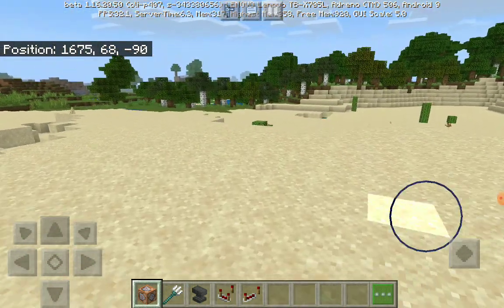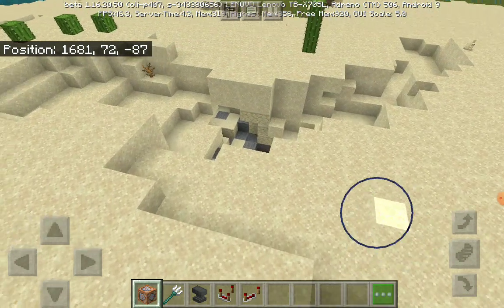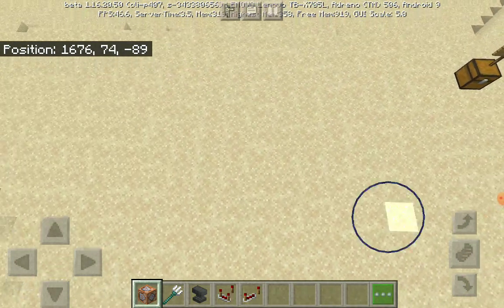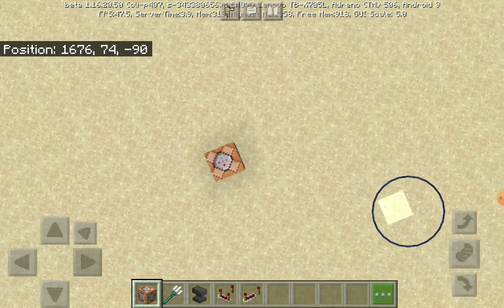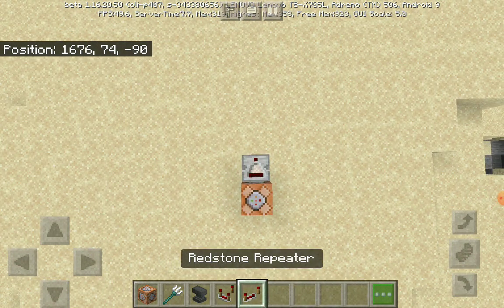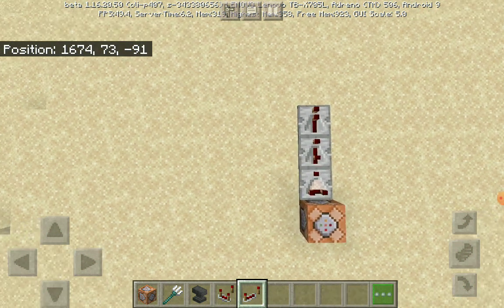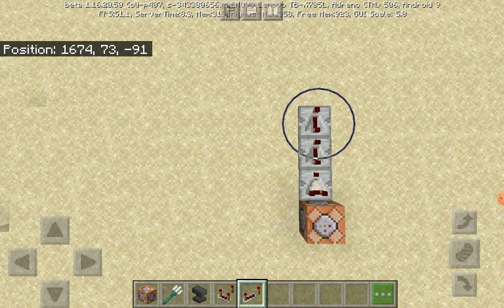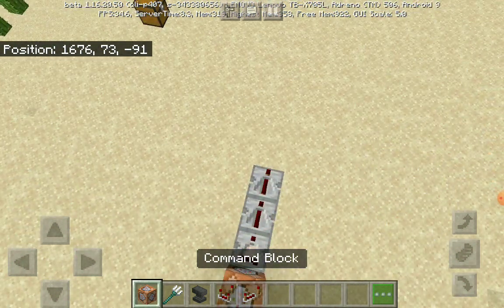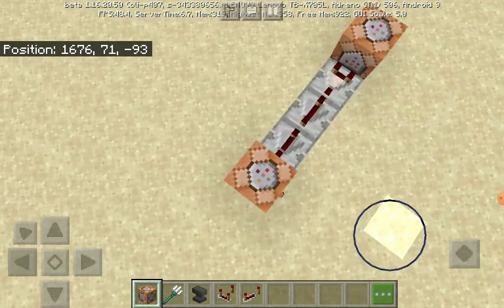First I'm going to make it here. Place the command block facing up, then put a comparator facing away from the command block, then two repeaters like this. Now put another command block facing up or any side of your choice.